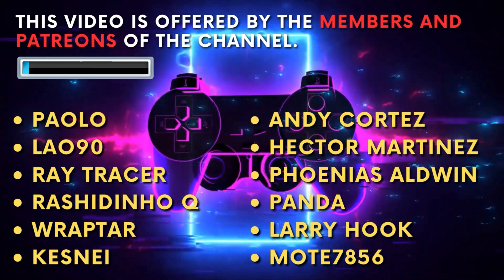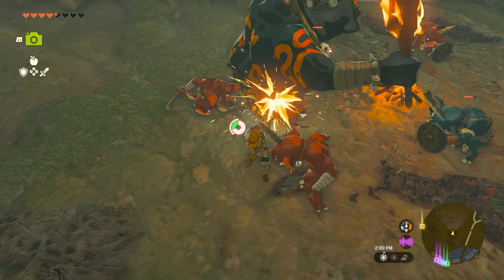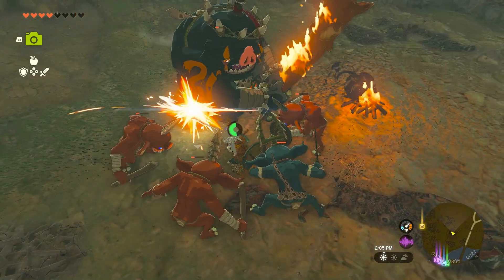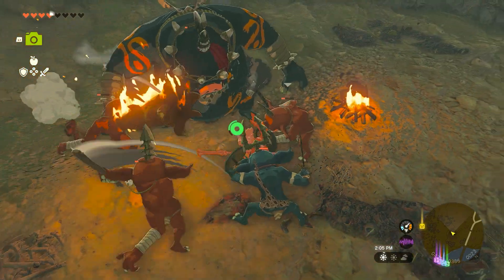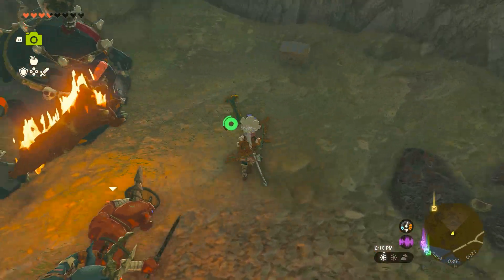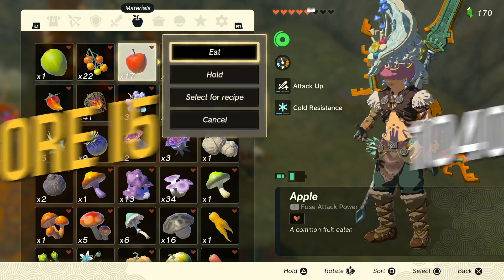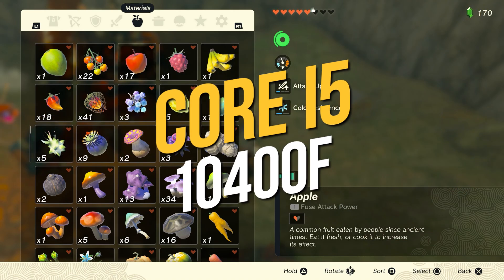Before we begin our tests, let's introduce the hardware used. First, let's talk about the processors. In the PC with 2GB of VRAM, we have an Intel Core i7-8700K processor, while on the other side, we have an i5-10400F processor.